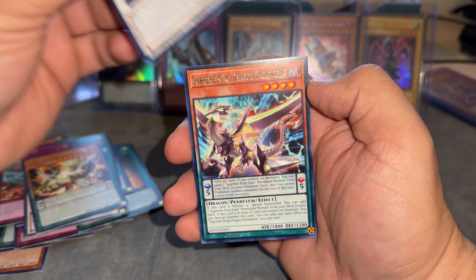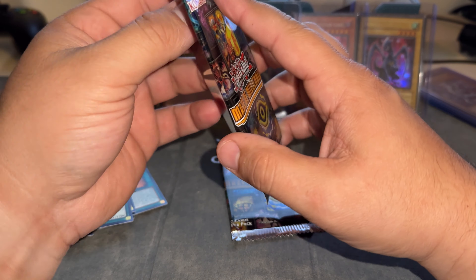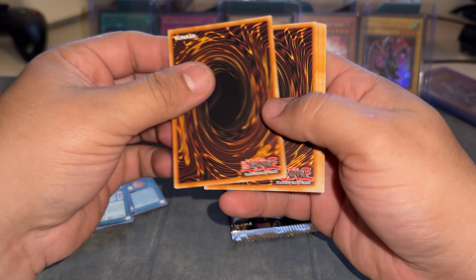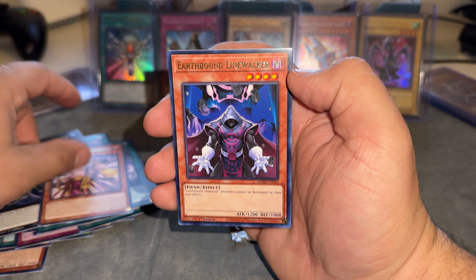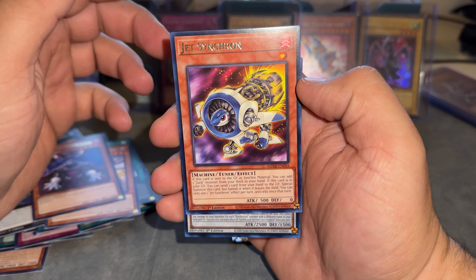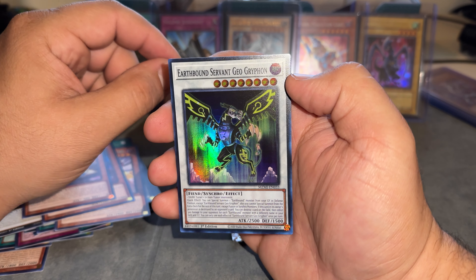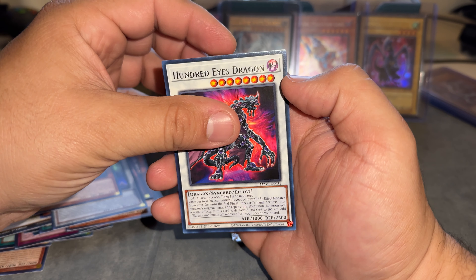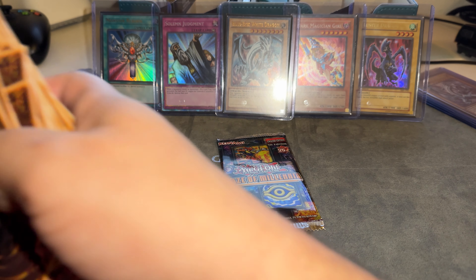Yeah, nothing. Pretty rough, man. Pretty rough. I'm just going to do two — I don't want to accidentally spoil it. Reefbound Linewalker. Jet Synchron — this was the Collector Rare, that'd be pretty nice. Another super, Servant Geo. 100 Ice Dragon. Pretty interesting. Alright, last pack. Man, this was rough.